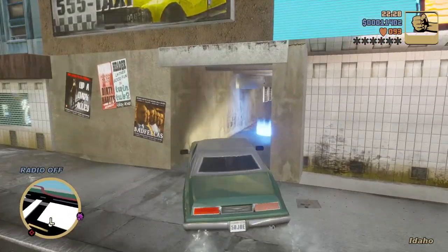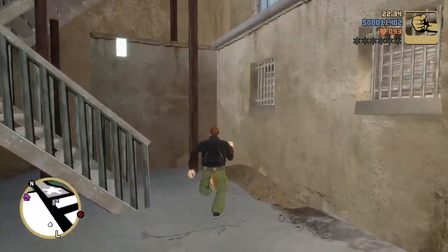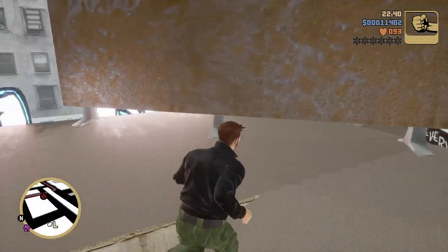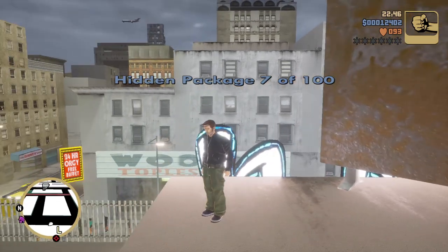Now let's actually get number eight by going through Luigi's mission marker — got to use a car, because if you walk through it, it'll start the mission. Let's scale the staircase and get this package. It's right above the sex clubs. Great town to raise kids in, I'll tell you that much.